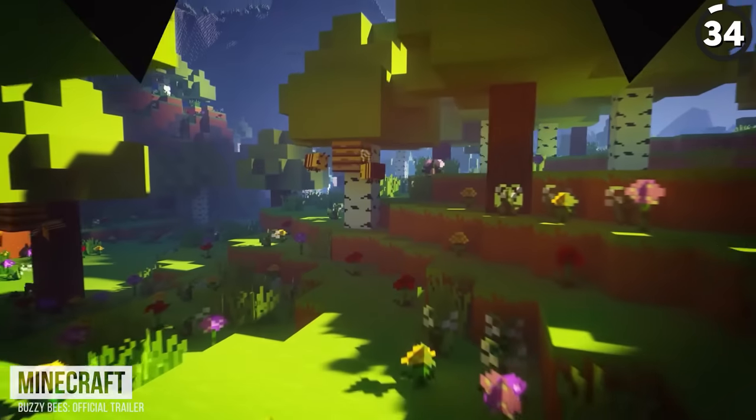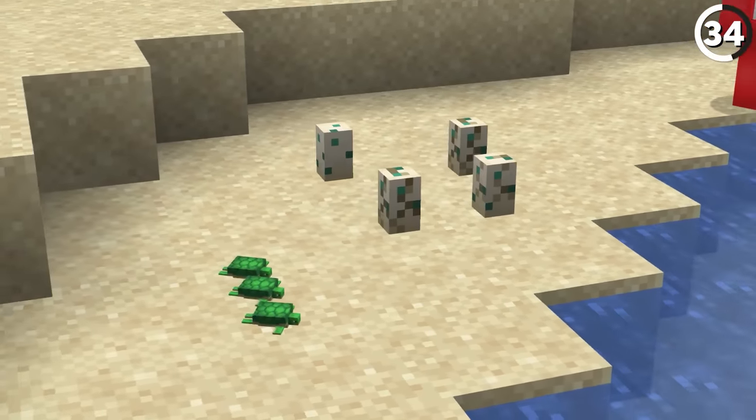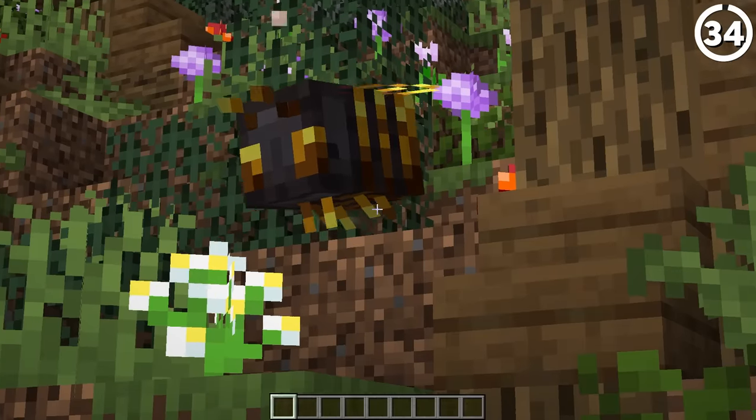The bee was supposed to be much, much smaller. As shown in this official video put out by Mojang, an early design for the bee would have had it closer in size to the baby turtle. But that's still more appealing than its first design — when you can't tell if you're looking at the bee's front or its rear, you know you've got to change the look.